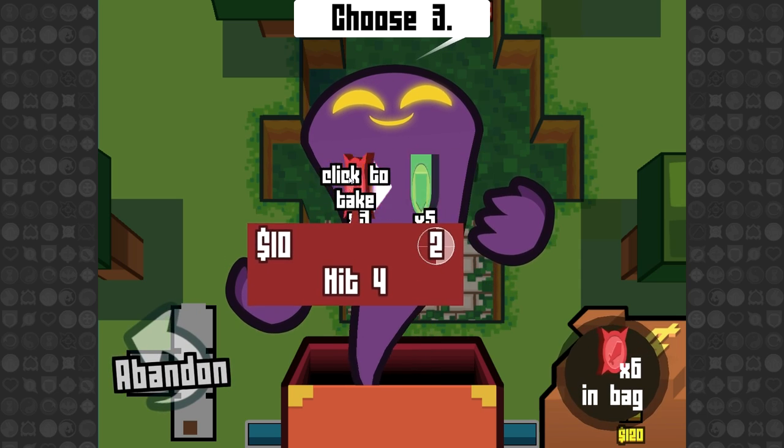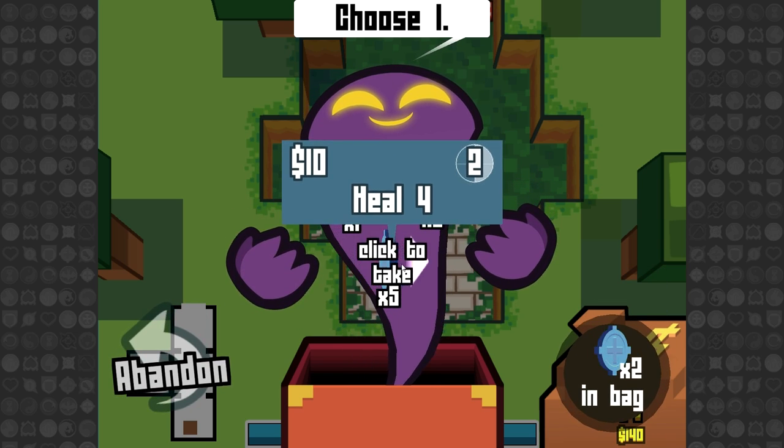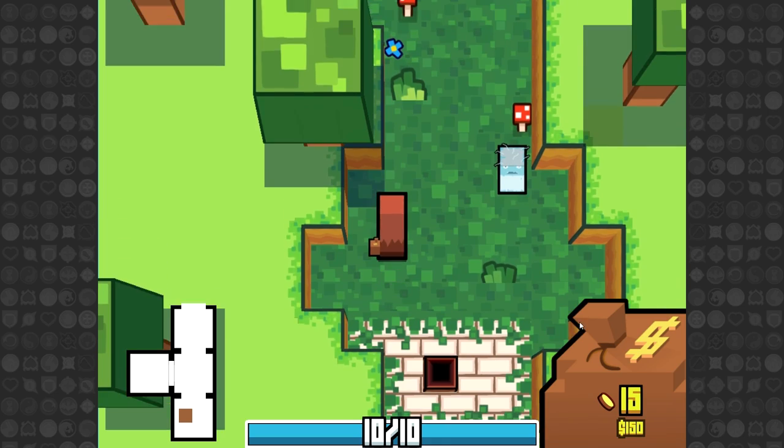This chest will allow us to take three. I'm gonna take two attack coins — those hit for four damage. These are shields for four damage, and these heal for four damage. I'm gonna take a shield coin and two damage coins to add to my bag. You'll see the value of everything in our bag has gone up, and we now have 15 coins to draw on.